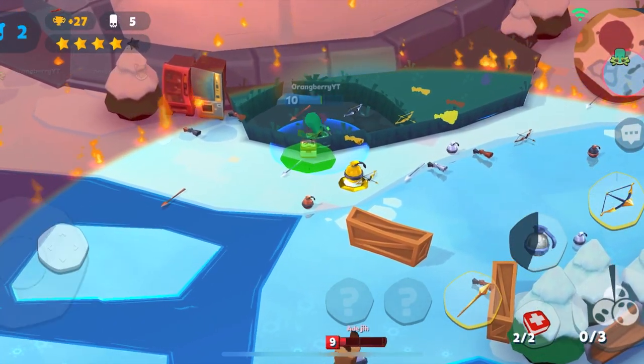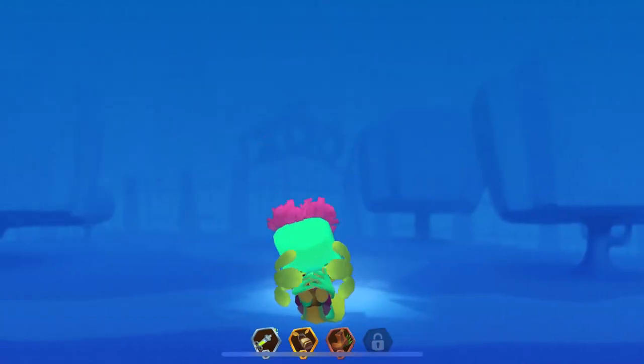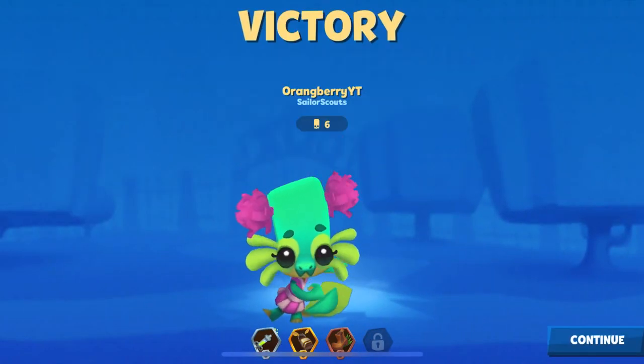Now if you want to do that bonus extra meme damage, make sure you have the best Lizzy skin equipped: the Cheer Leader Lizzy skin. With that, you need the best emote of Flaming Lizzy skin that will give you all the meme damage you want to do.